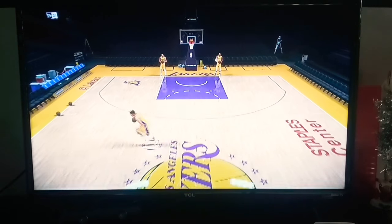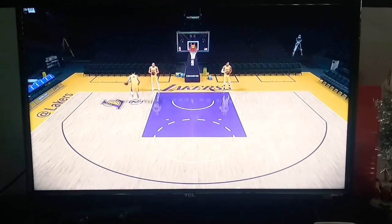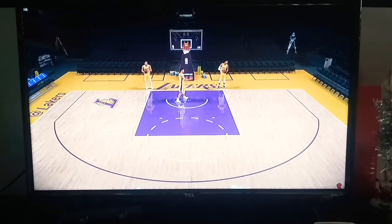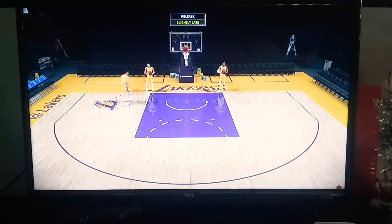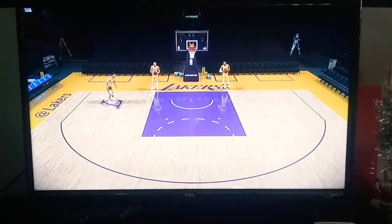Now it's the inside scoring — can Lonzo dunk? I don't think so. We're going to do all around this square — logo shots — where you shoot from wherever your logo is at. If you don't have one, it's free throw shooting.